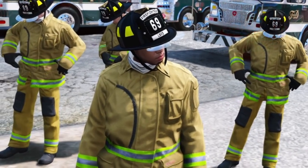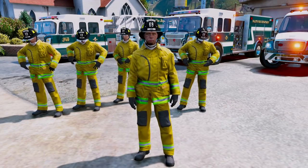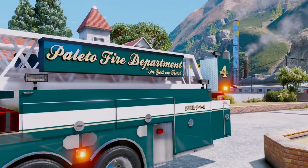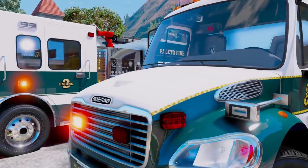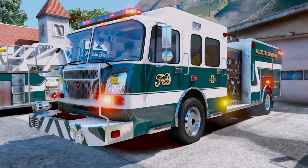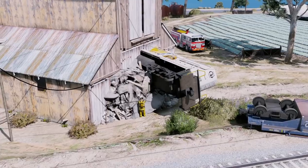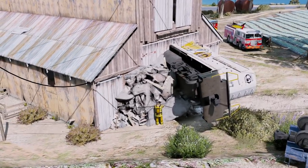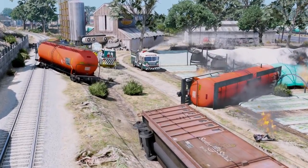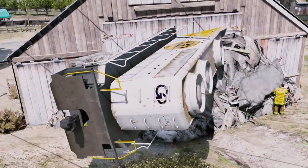Welcome back to another Granite Photo 5 Mods video. Today we're going to be playing as firefighters with the Polito Bay Fire Department and we're going to respond with the whole house. We're going to use tanker number 2, engine 3, and tower ladder 4 for this call because a train has derailed and crashed into a barn. It's going to be a crazy hazmat call, so we're going to respond with all of the pieces of apparatus that we have to try to save the day.